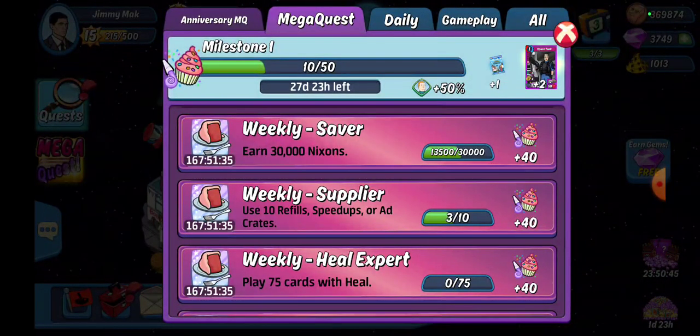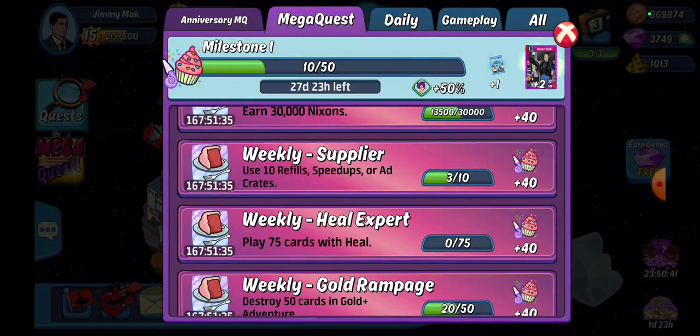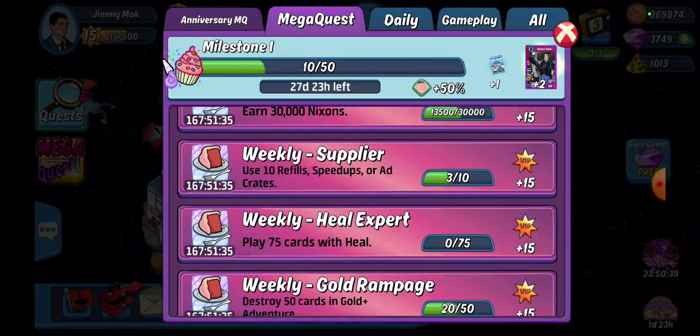We've got our weekly Supplier: use 10 refills, speed-ups, or add crates. I'm hoping for add crates if the game drops those for me. You just need to use 10 of them total. I don't think I need any speed-ups or refills at the moment — we'll wait and see how any CMC goes, but probably saving those refills for later.